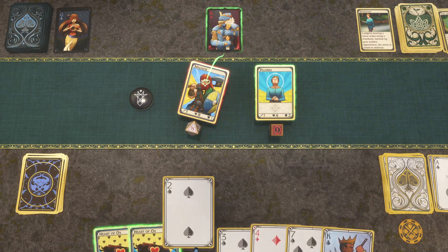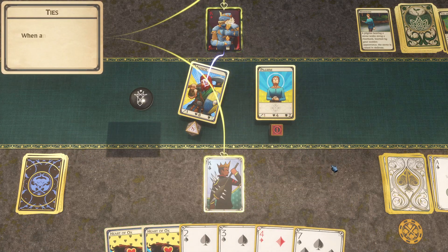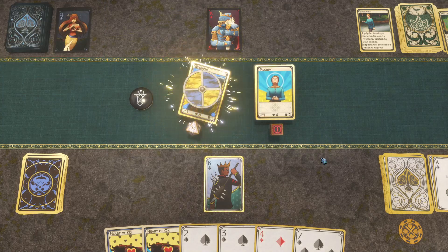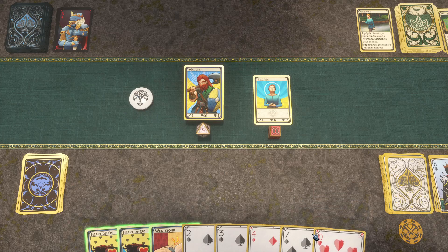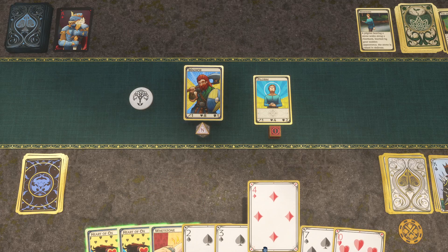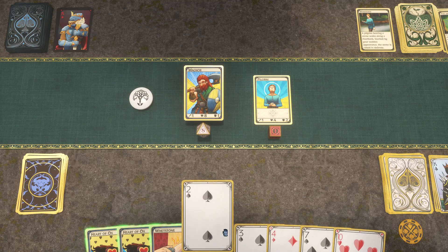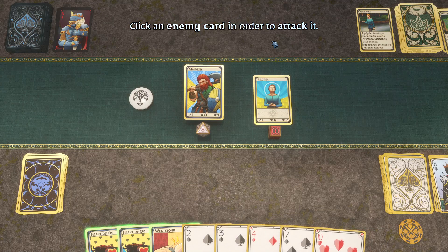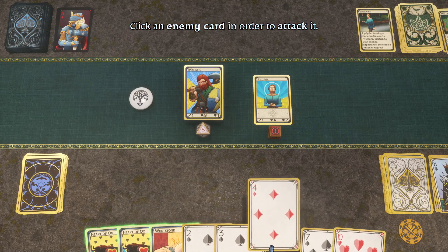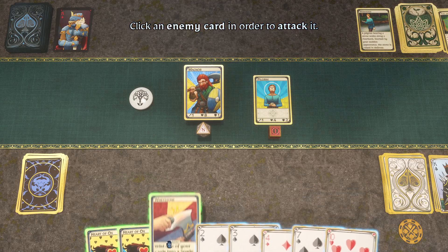We could go for a draw — two, three, four. When an attack hand matches a defense hand in value, no damage is dealt. What does Whetstone do? Wild one of your cards into a spade. We're pretty close to a flush — three spades already, and close to a straight with a two, three, and four.